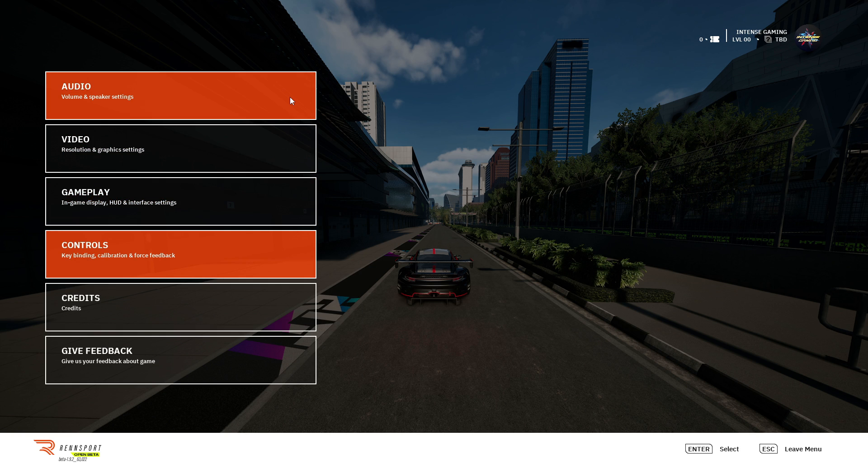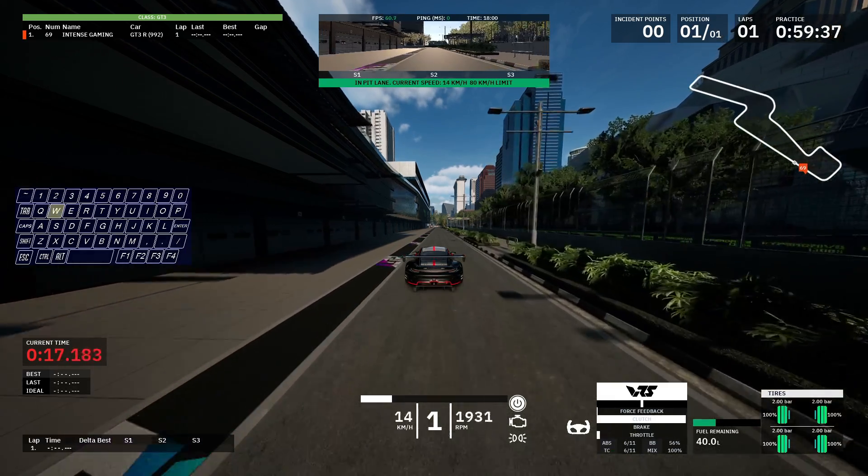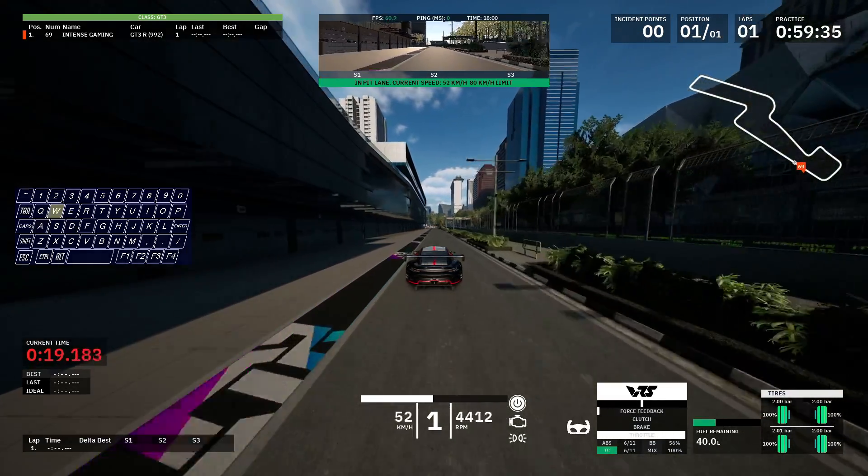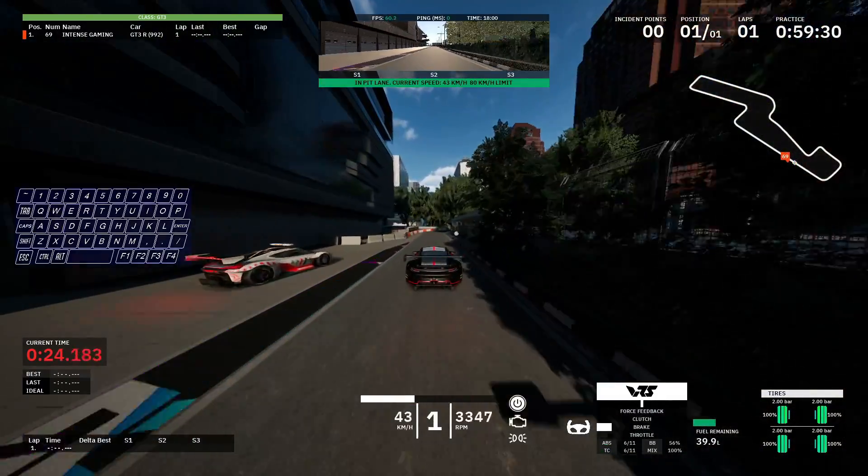Now that you have enabled those Assists, driving will be as simple as driving in GTA. You can go forward by pressing W, backward by pressing S, left and right with A and D respectively, and use the handbrake by pressing Space.